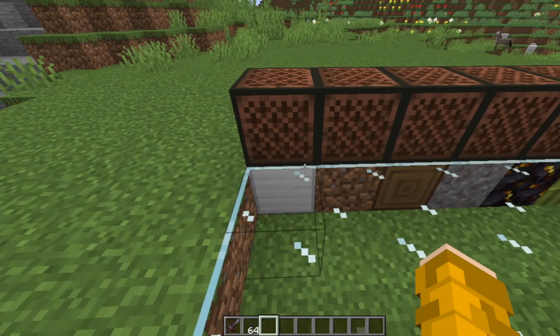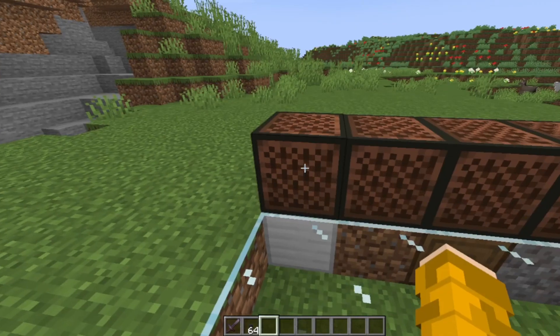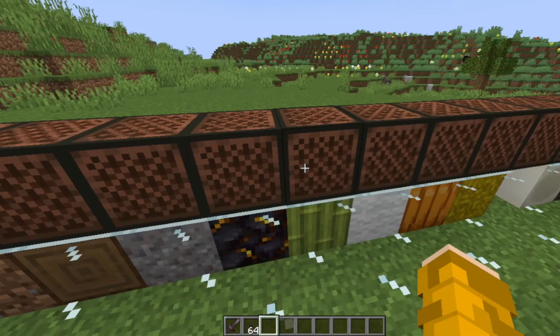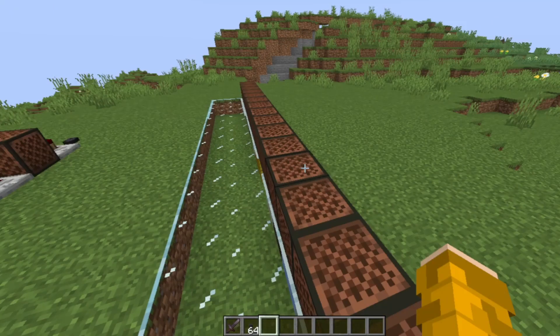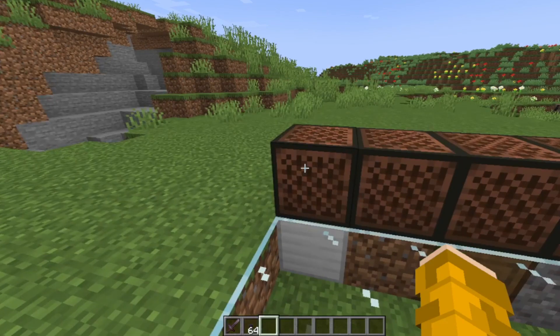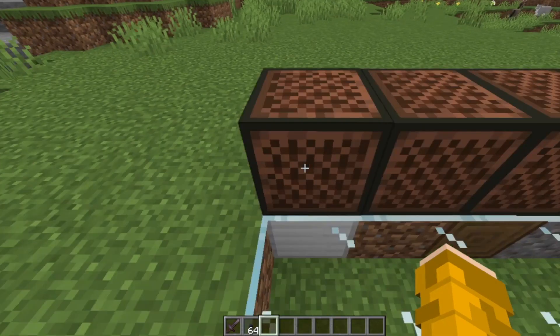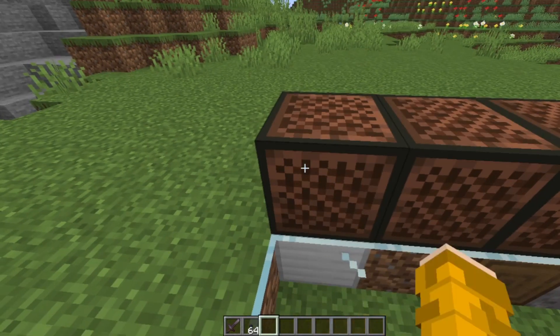There are different types of instruments that will be played if you place a block under a note block. For example, an iron block sounds like a vibraphone.